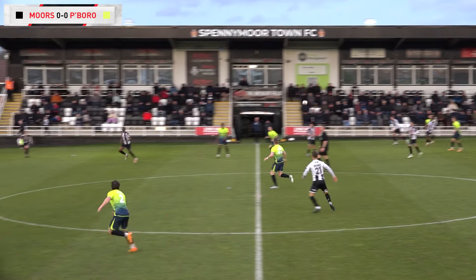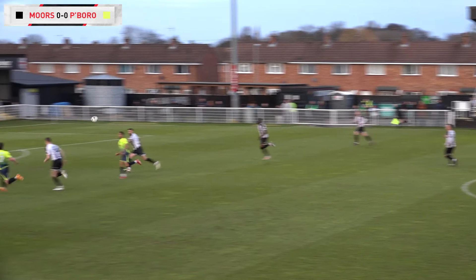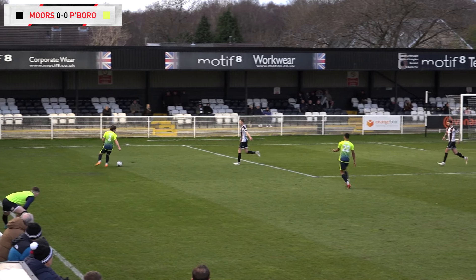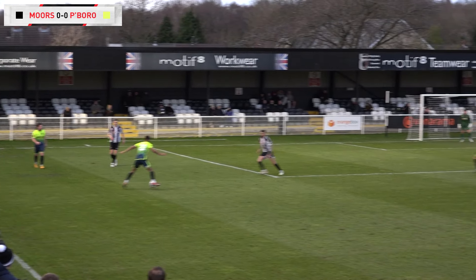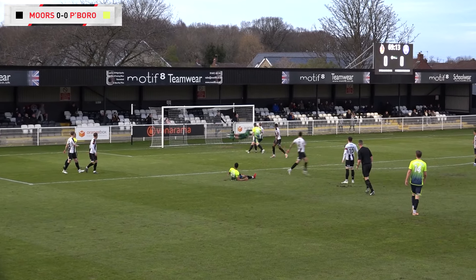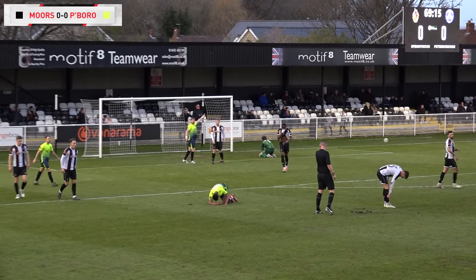McCammon takes a touch and clips a lovely ball into Gash in the centre circle. And Gash has got a chance to whip it around the left-hand side. Tootle couldn't take it in his stride, but he will get there on the left-hand side. And this game is getting a bit stretched now. Both sides may be sensing they can snatch a winner. Here's a chance to shoot — what an effort that was!